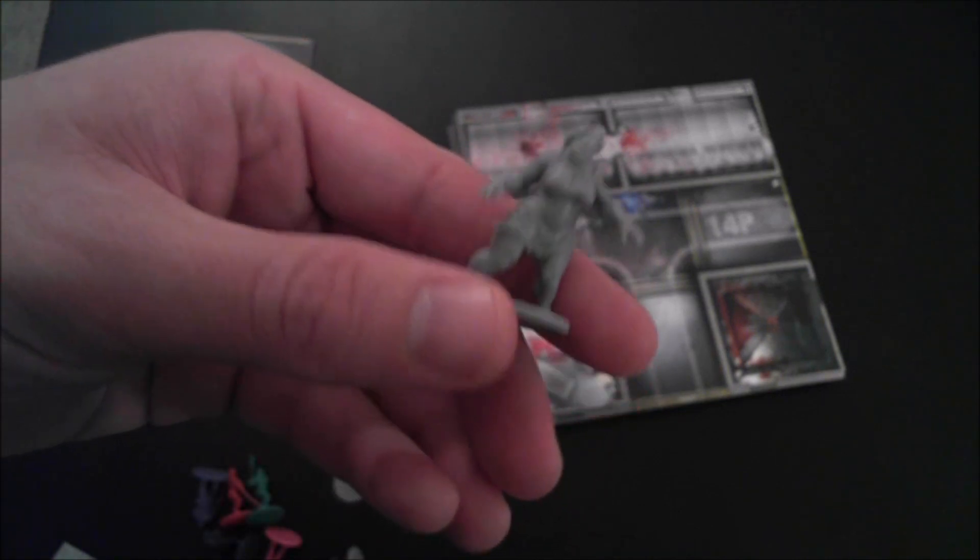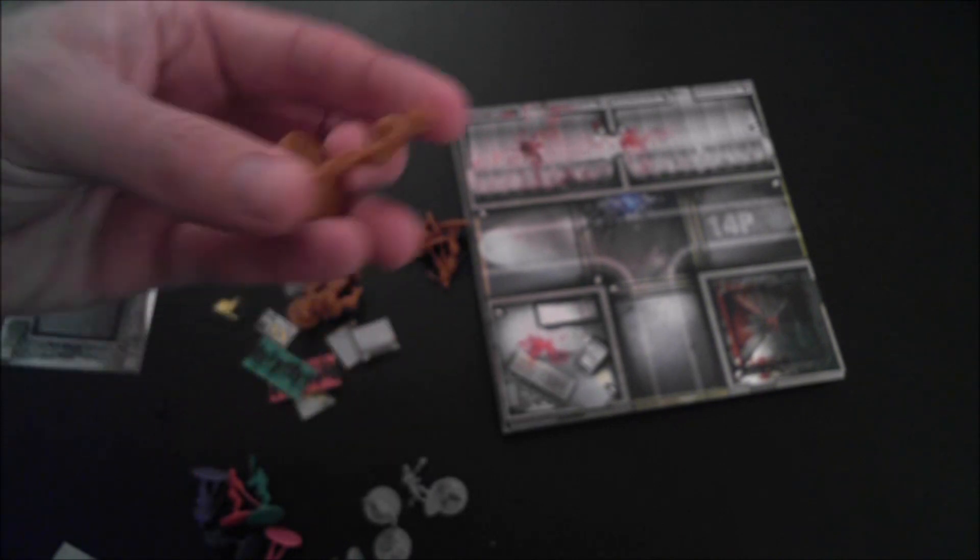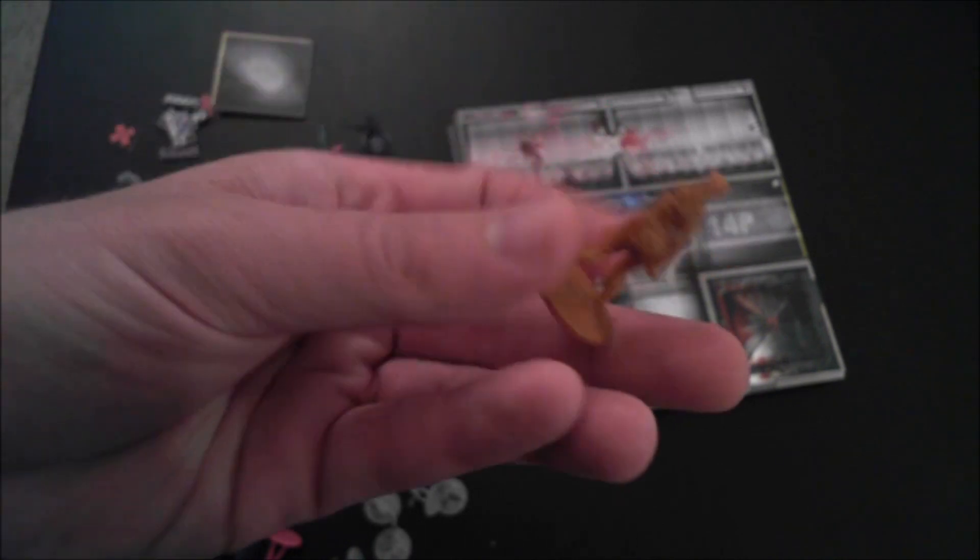New walker zombies — nothing too special there. The new fatty is definitely much more well-endowed than the last version. But then there's a new type of zombie: berserker zombies. Here's an example of one — they're all sort of orange rust-colored.